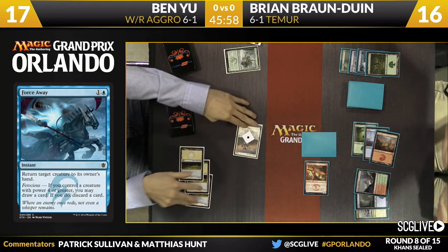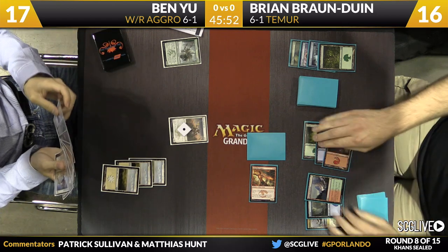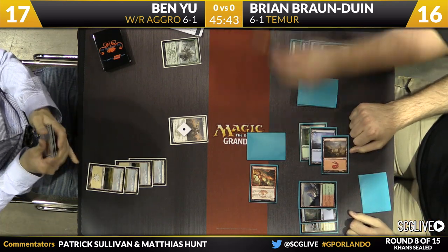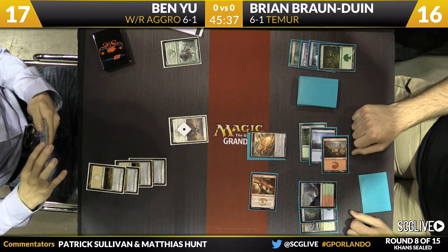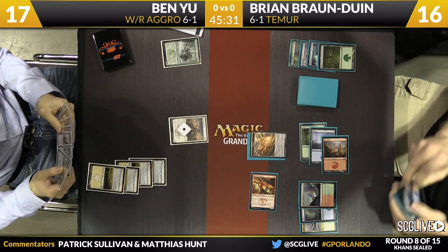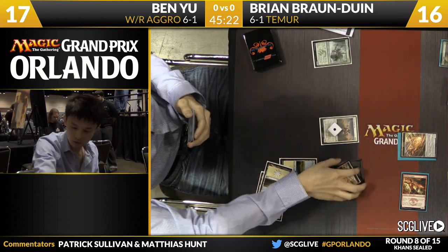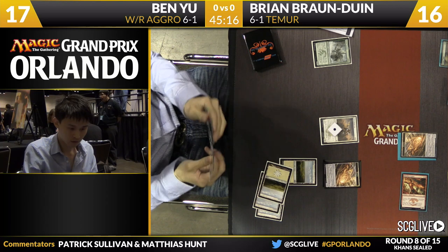Swing from Bloodfire Expert deals three to Ben, and Brian will play a morph of his own. Brian has the mana advantage but looks like he's flooding out a bit, though he has Bloodfire Expert on the board so it may not matter. Fourth land from Ben, but it is still a Plains. Ben actually still has access to a lot of his hand — we did see Smite the Monstrous and the Watcher of the Roost that he tried to morph last turn — and he'll go ahead and cast a morph again, probably the same Watcher. I like just trying to redevelop the board rather than sitting on a trick. Ben's still at a high life total, so no big rush.